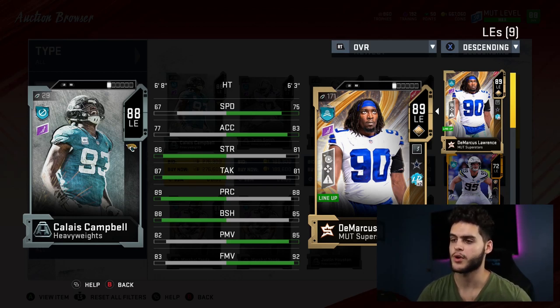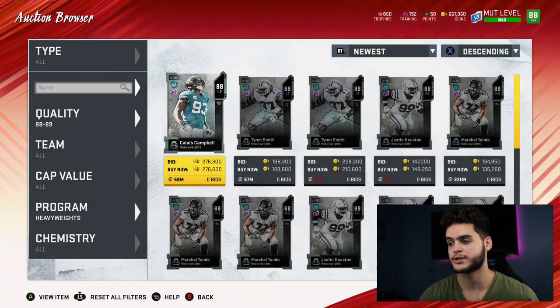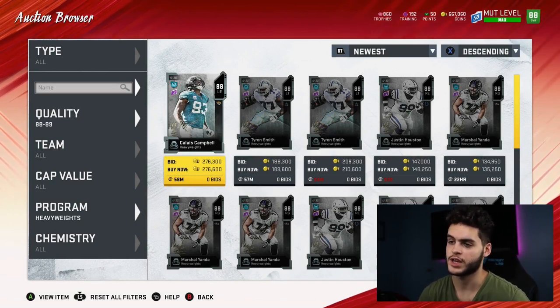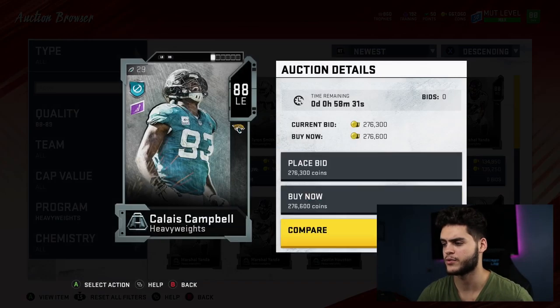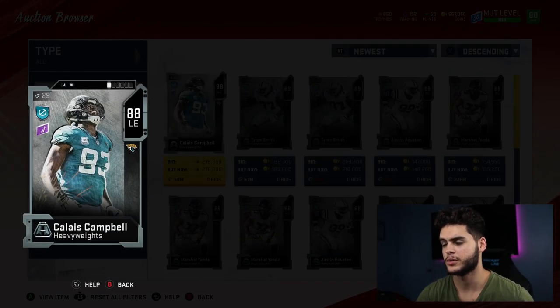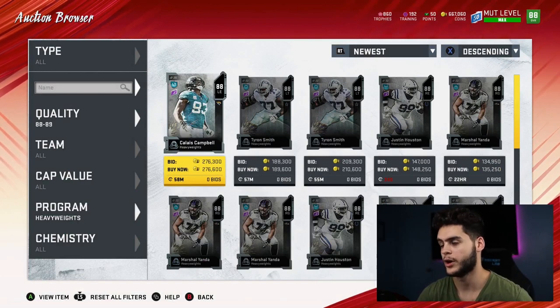He's potentially a threshold guy for block shed, play rec, and tackle if you chem him up properly. However, his power move and finesse move are a little low — he comes off more as a run stuffer than a pass rusher. With the way this year is looking it seems like the year of the blitz and the sack, so I'd lean toward a guy who can pass rush more. DeMarcus Lawrence can do both, so for that reason alone, I wouldn't take Calais Campbell over Reggie White, DeMarcus Lawrence, or a few others.